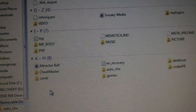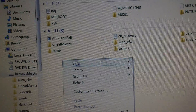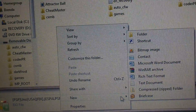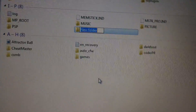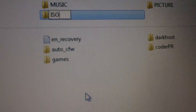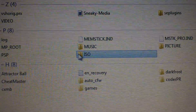Right-click inside your folder where your PSP starts. Go down to New, then Folder, and hit Enter. It will give you a new folder. You want to name this folder — capital I, S, O — 'ISO'. Hit Enter and now you have your ISO folder.